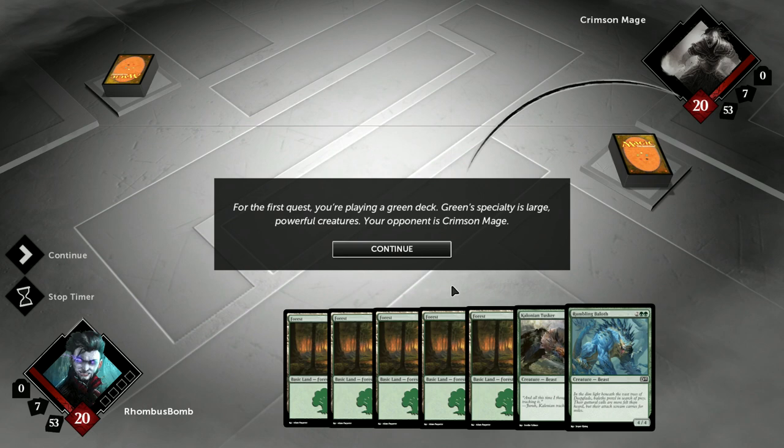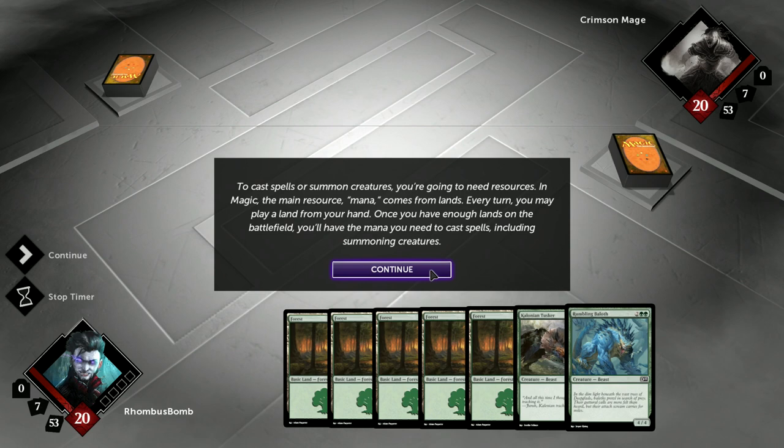To cast spells or summon creatures, you're going to need some resources. In Magic, the main resource — mana — comes from lands. Every turn, you may play a land from your hand. Once you have enough lands on the battlefield, you'll have the mana you need to cast spells, including summoning creatures. Play a land now.